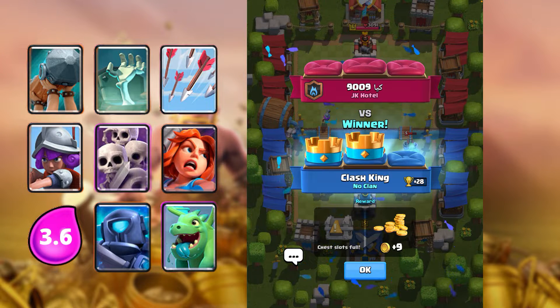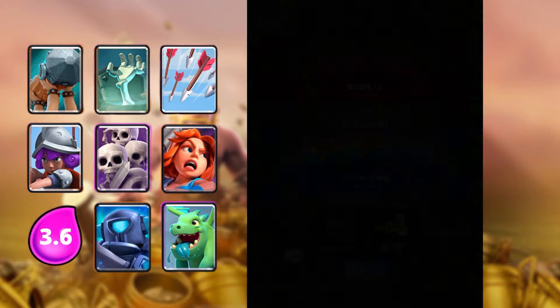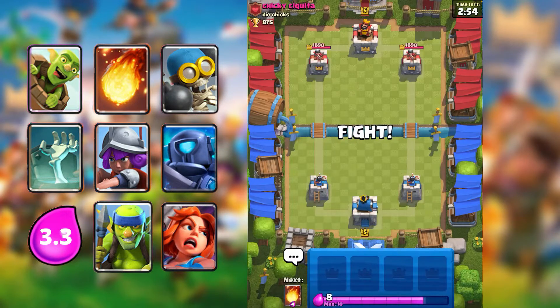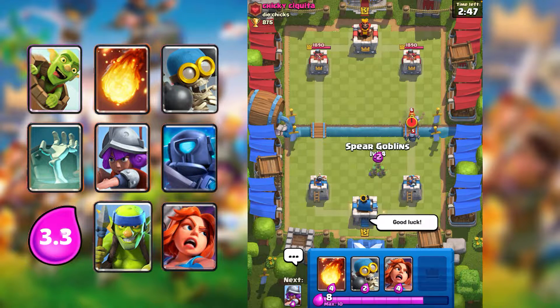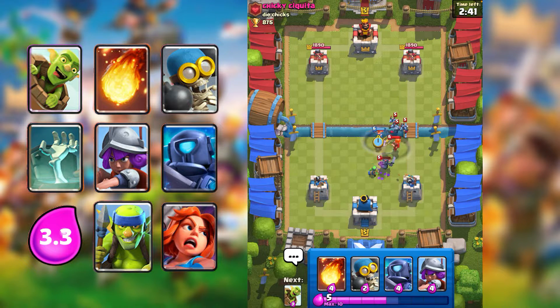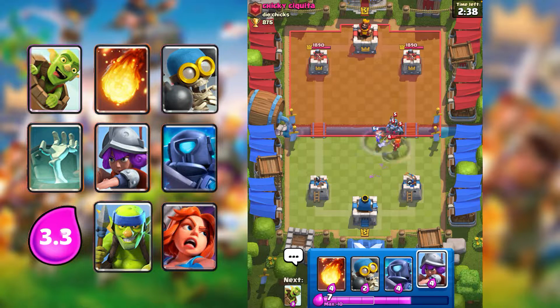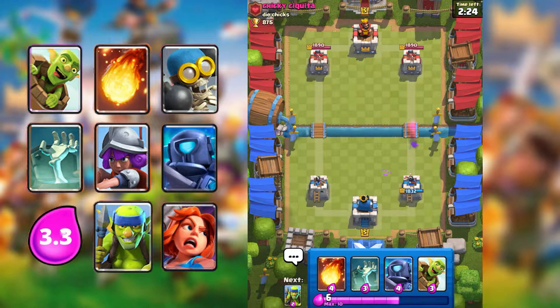Now let's play the Goblin Barrel deck. We have a game against Chicky. Spirit Goblins right there — clean that up for pretty cheap. Bomber here just as bait. They cancel each other out pretty nicely, so we only took one minion hit, which is good.